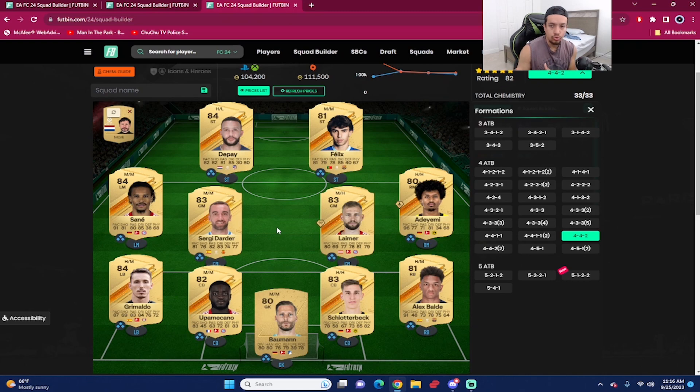Those are my three best starter squads for 100,000 coins or under. Let me know which squad was your favorite. You can mix in players like Timo Werner, but Wahi as a double-four from the Bundesliga is one of the best cheap options, and from La Liga, Depay and Felix are the way to go.